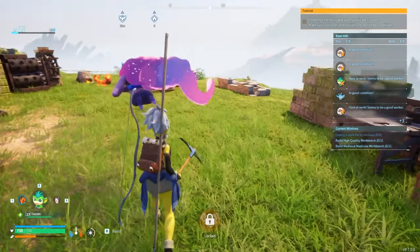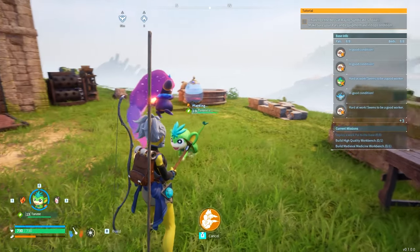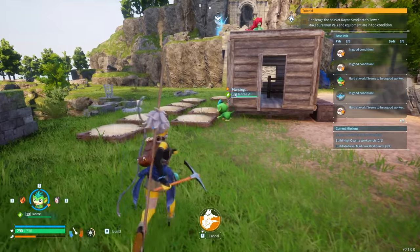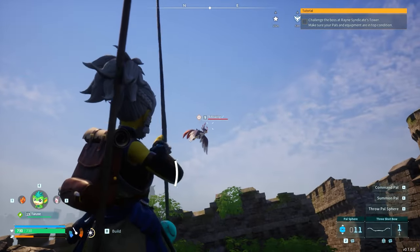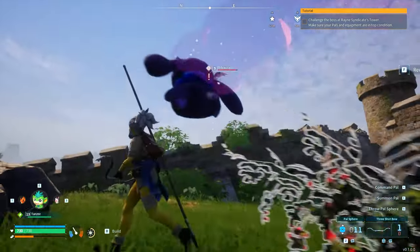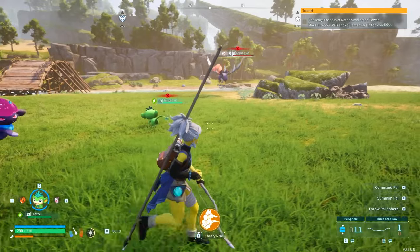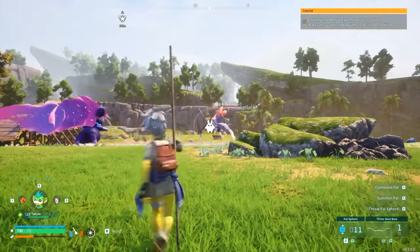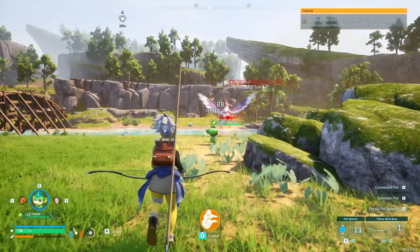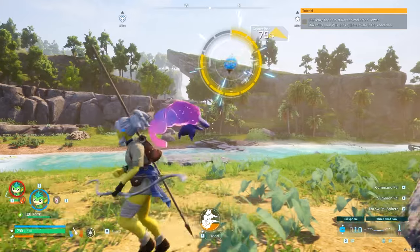If I swap to Tansy and press E to throw it out, you'll see I can now press F — or the equivalent button on your platform — and if you hold this button down it will use the assault rifle on whatever enemy is nearby. Let's test this out — we're going to fight this Nightwing in the sky. I'll use a three-shot bow to bring it down to the ground. Now I throw Tansy out, the assault rifle is right there, I hold the F key and it will literally just use the assault rifle and delete the HP of the Nightwing so I can catch it nice and easy.